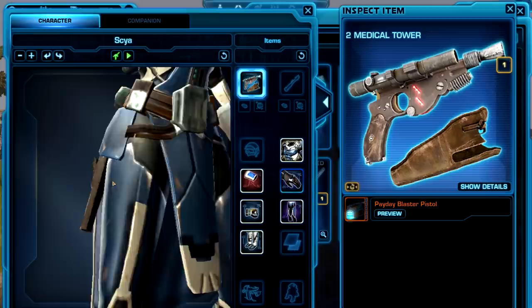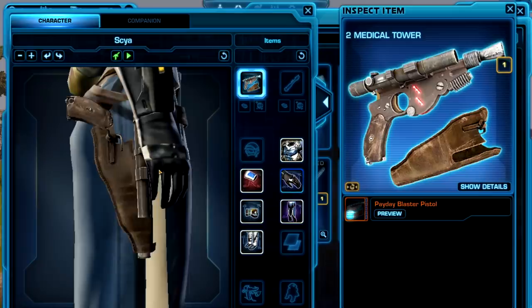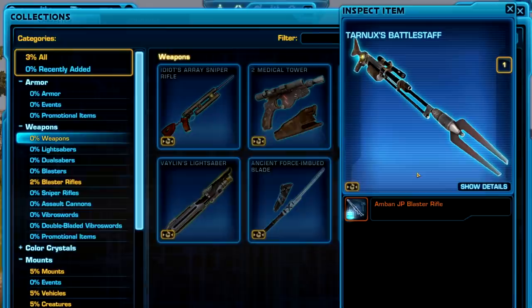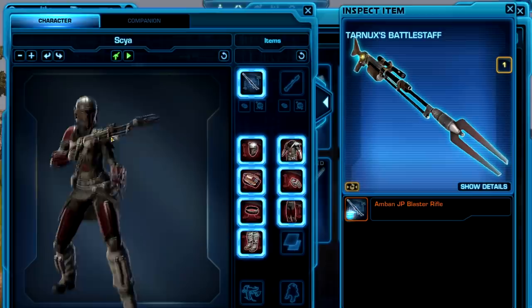I always like the holsters — you have to find the right outfit to go with it so that it doesn't clip. Draw, stow weapon — see, there it goes, right into my big old trooper armor. You probably want to wear some smuggler or lighter armor to make that holster actually work. The other weapon that players have been asking for for a long time — can we have a weapon like in the Mandalorian show? Right now it's labeled as Tarnex's Battle Staff, which is not quite right, but here it's labeled as the Ambin JP Blaster Rifle, which is probably what it's going to actually be called.